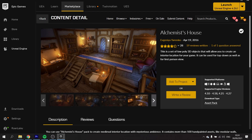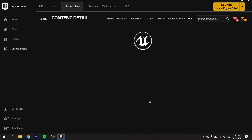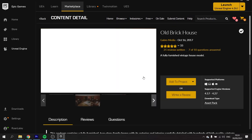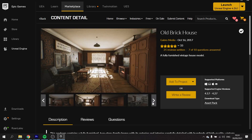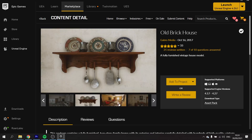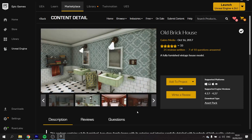Next one is the Old Brick House. So here we have a very nice looking house design — very high quality, high detailed textures and models. Looks very polished. That would be something cool to do with that.